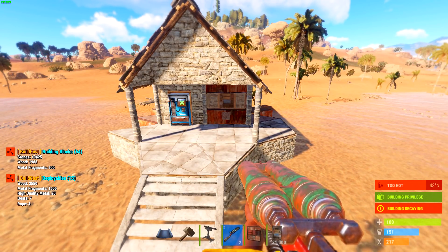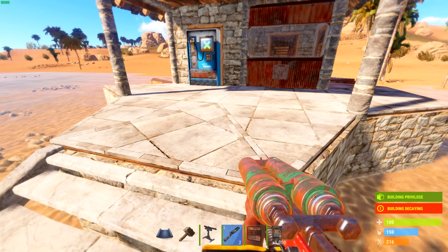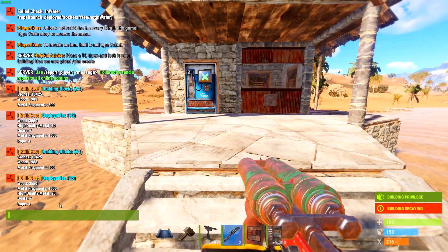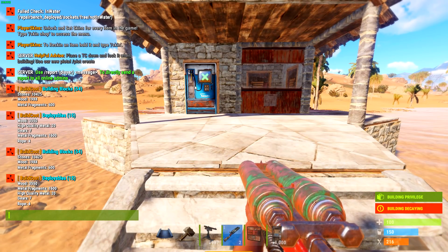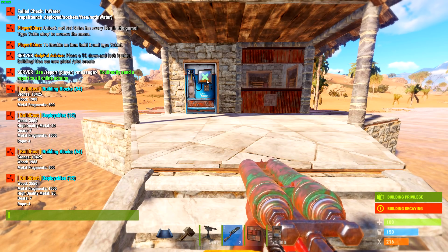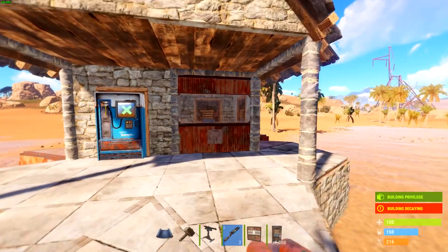It already showed up at the beginning. So: 10,500 stone, 2,000 wood, 600 metal frags. You're also going to need an extra 20 high quality for the vending machine — it's not really needed, but it is like a bait to get people over here.